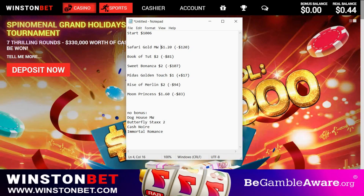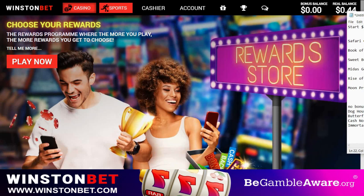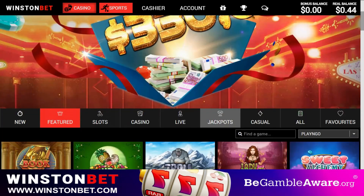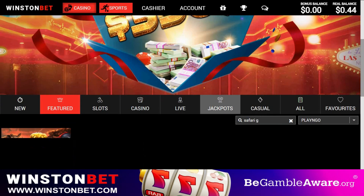Hey guys, Dave here back again with another bonus hunt. Today we got about seven games starting with Safari Gold Megaways, Book of Tut, Sweet Bonanza, Medusa Golden Touch, Rise of Merlin and Moon Princess. You'll see that everything's ranging between a dollar and two. Unfortunately, we didn't get Dog House Megaways, Butterfly Stacks 2, Cash Noir and Immortal Romance.